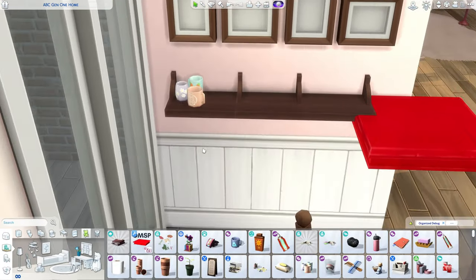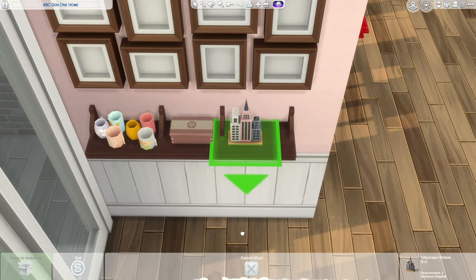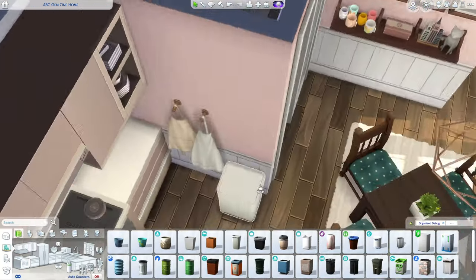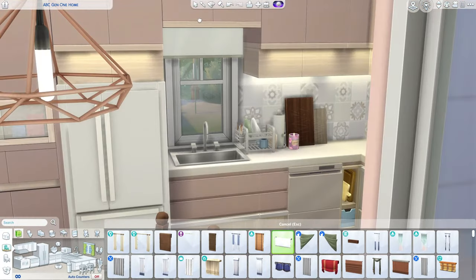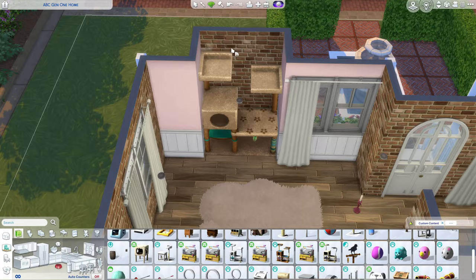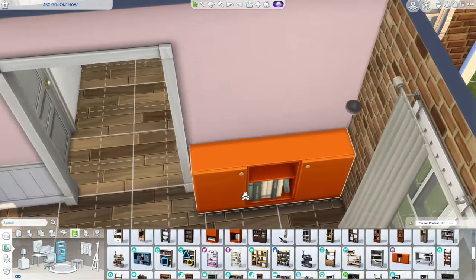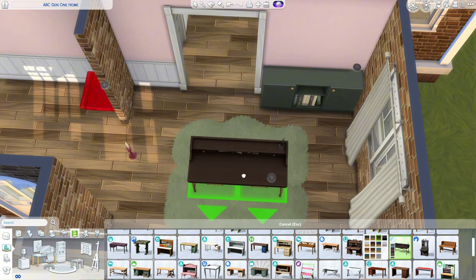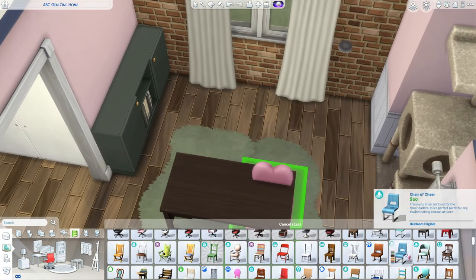I did age up Gracie because I wanted her to have her third trait. She's a horse lover, hot-headed, and her last trait is music lover. I gave her a piano before I even knew she was a music lover, so that turned out perfect. This area becomes a skill-building area — I put a desk, a bookshelf, an easel, a cat tree for the cat, and of course the guitar and piano. I really like this house — I think it turned out beautiful.